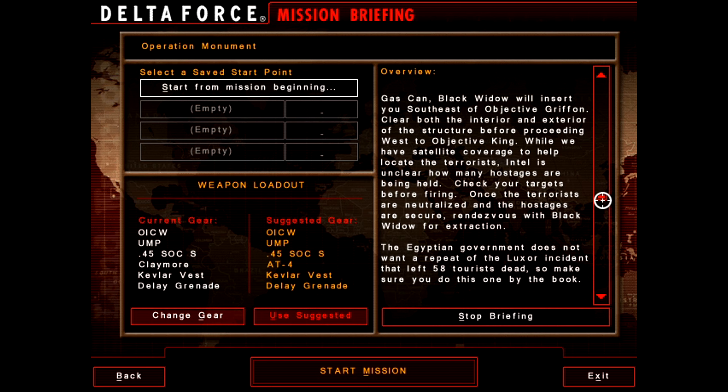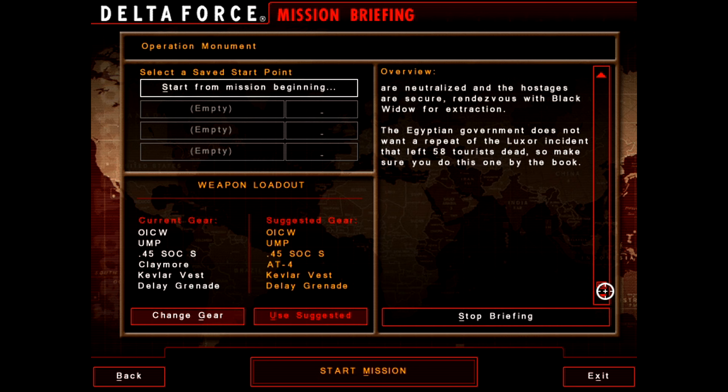The Egyptian government does not want a repeat of the Luxor incident that left 58 tourists dead. Their concern is probably more for that than for the tourists' lives — but our concern is for their lives! So we'll make sure that they get out.